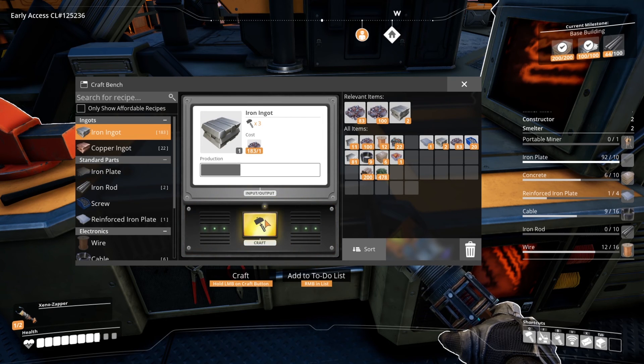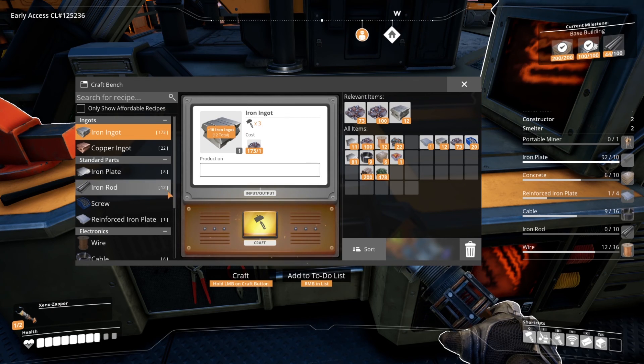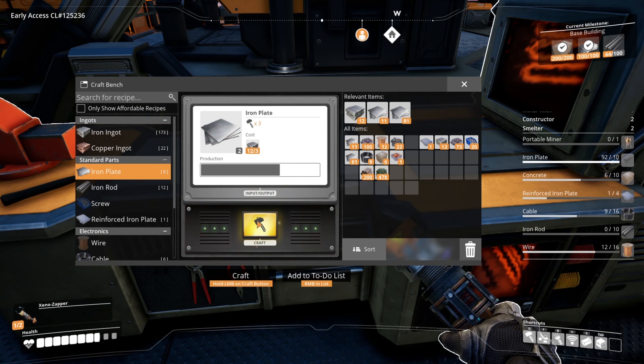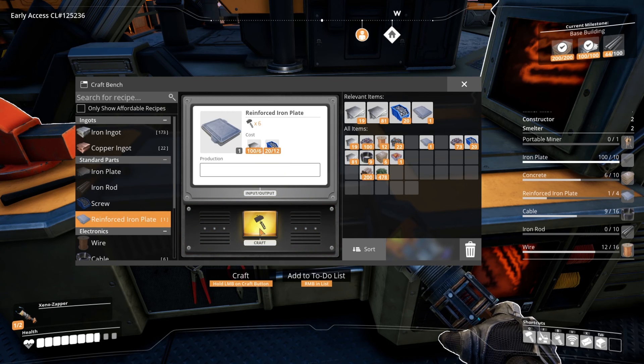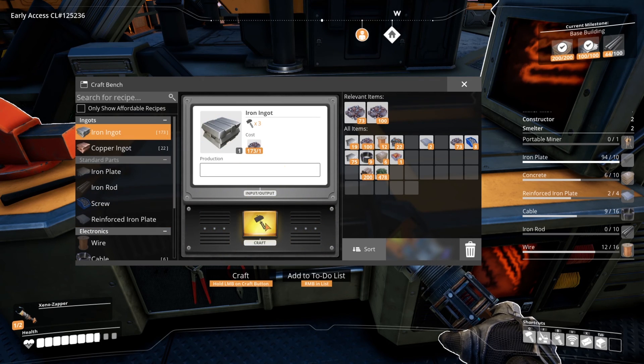I'm making more rods. How do you split a stack? You have to do it in your inventory — hold select on it or right-click, control or right-click to split them.